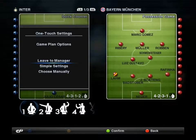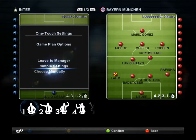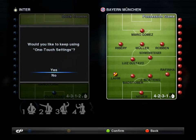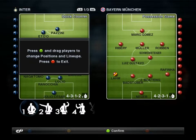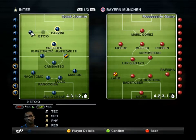If you can see this screen here — what PES 2012 has is they incorporate all those manager settings. And seriously, you can have a game just like a full manager. You can have 'leave to manager', or you can have settings preset. Let me just choose manually. I want one-touch settings, drag, all these things. I can drag players and move them accordingly.